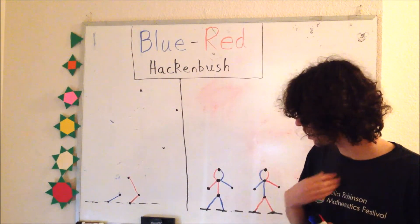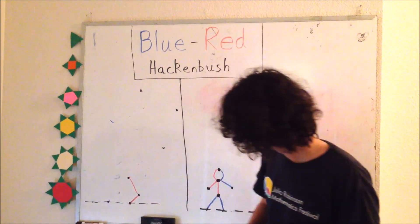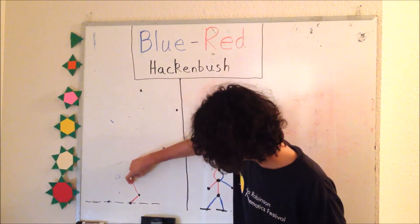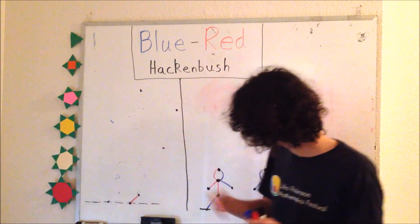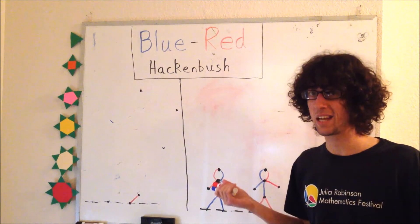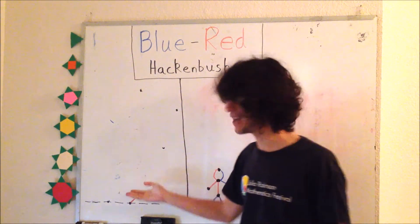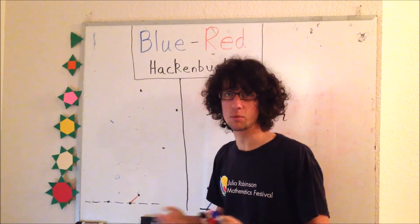Now blue — that's us — really only has one option left. We have to take here. And red takes here. And now it's blue's turn, but there are no blue pieces left on the board. So this is the end of the game — blue just lost. If it's ever your turn and you can't find a piece to take, that means the game's over and you lose.